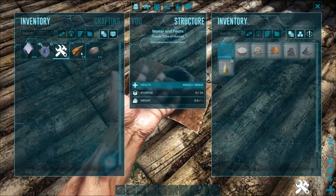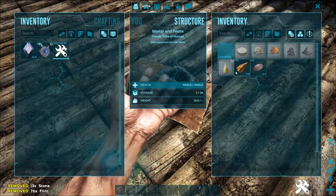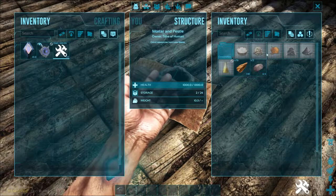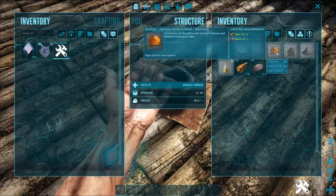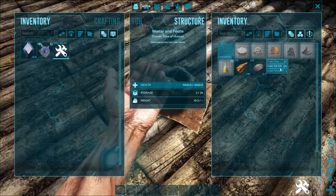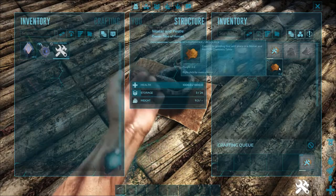Grab a flint and stone and take that over to the mortar and pestle. From here you're going to put in the flint and stone, and in the top right you'll see that there are a number of available things to craft, and spark powder is one of them. Go ahead and craft as many as you can, or as many as you need for the amount of dye, which we will get to in just a moment.